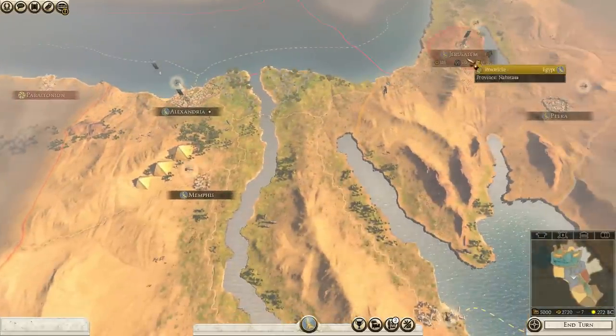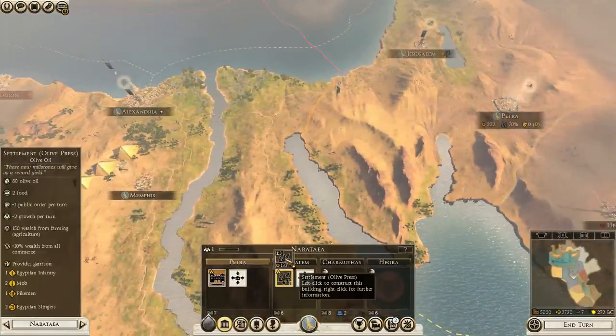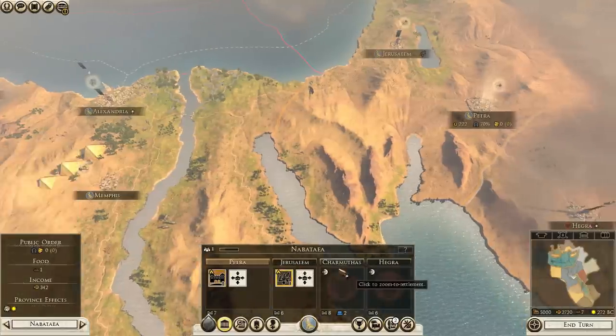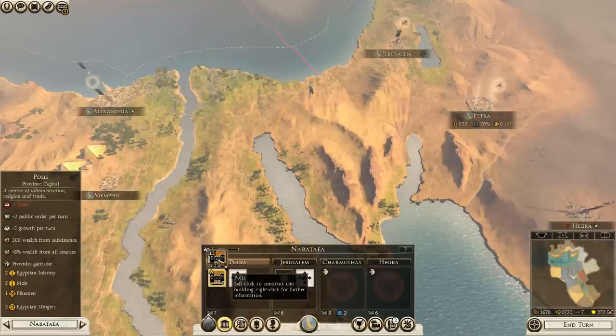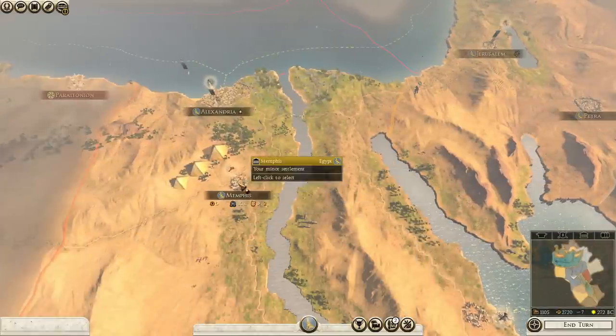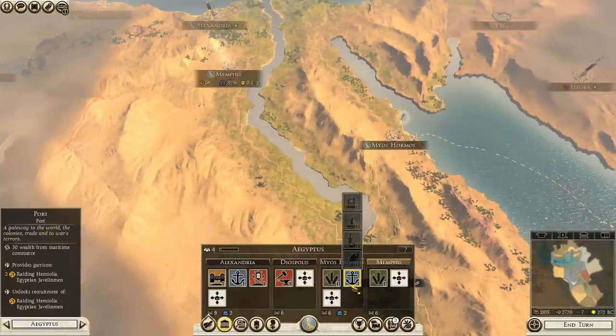What's our happiness looking like? Not very good over here. Can we improve that? We can — get a settlement built. Where? Jerusalem. Let's get that built. That'll even our food out. I want happiness — happiness is good. Not too worried about happiness here.